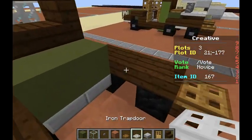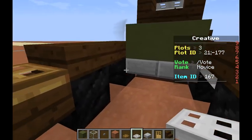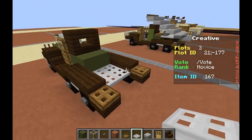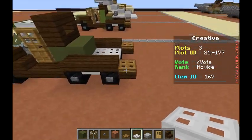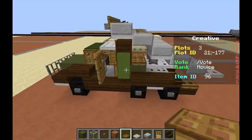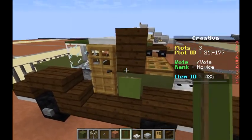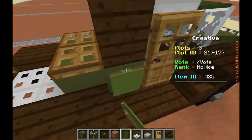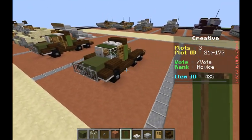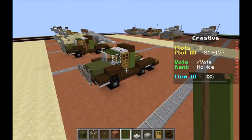We're going to grab our iron trapdoor. Put one in the top between these wheels, one in the top between these wheels, and then put in another four just like that. Then we're going to grab our wooden trapdoor and put two just like this. Grab our green banner, put one, two — one, two — for color consistency. And there you go — you have the ZIS-6 truck.